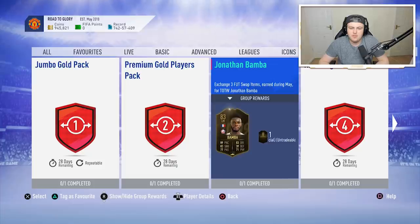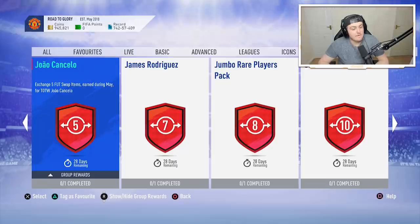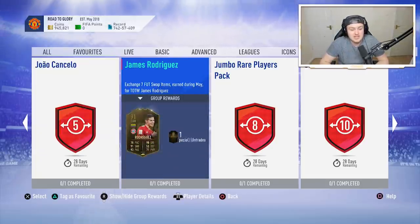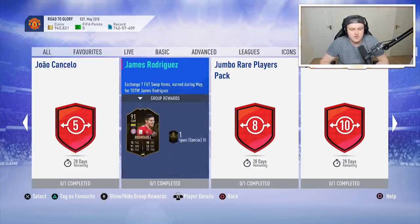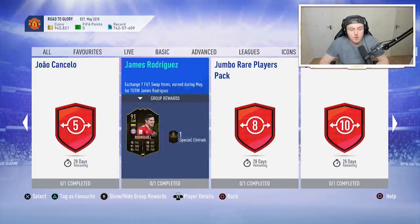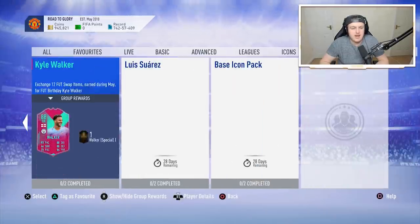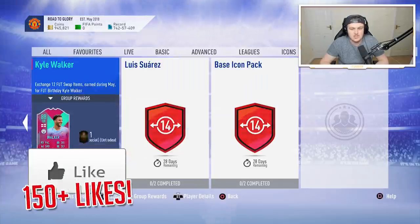We get a Jonathan Bamber for 3 foot swap tokens. We get a rare mega pack — obviously the packs aren't that important. We get an 88 Cantelo for 5, which in my opinion is very good value, and for 7 we get a 91 in-form James Rodriguez. These two are fantastic value because they're going to be fantastic for icon SBCs. An ultimate pack for 10, Kyle Walker's foot birthday for 12, Luis Suarez in-form for 14, and a base icon upgrade for 14 as well.